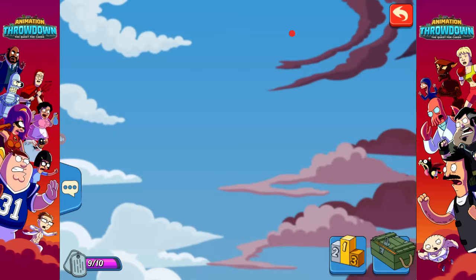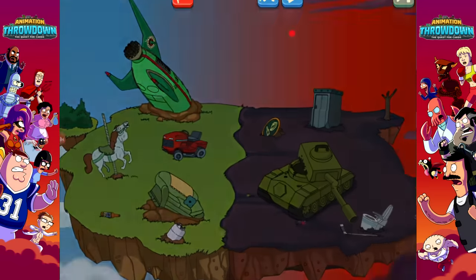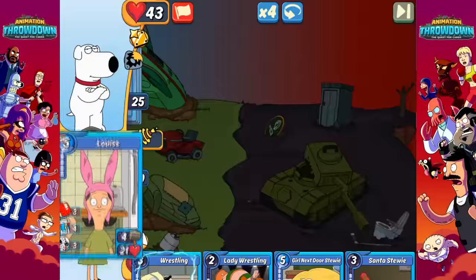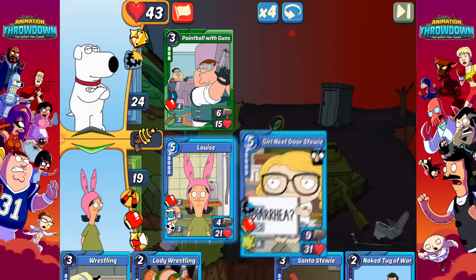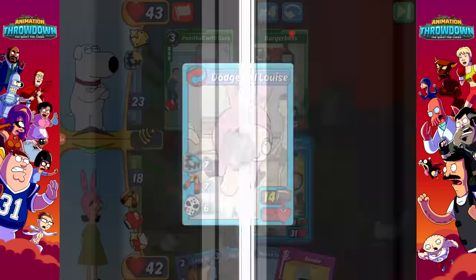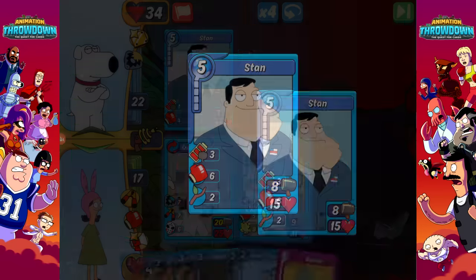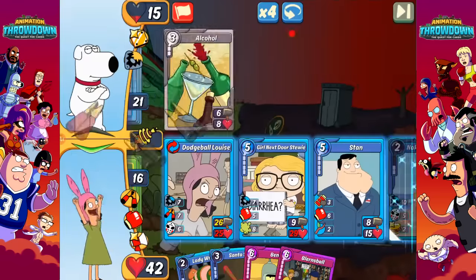Let's get into the next match and see if we can do the same thing. If we can't, it might start to prove the theory is correct. We'll throw down Louise first and then Girl Next Door Stewie. They got one card down — theoretically we should lose a point due to that. So let's throw down another punch card and we should technically be at 99.